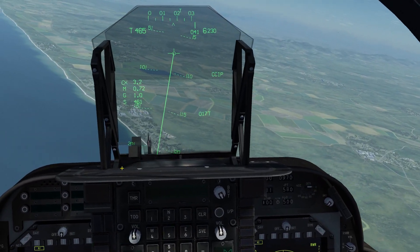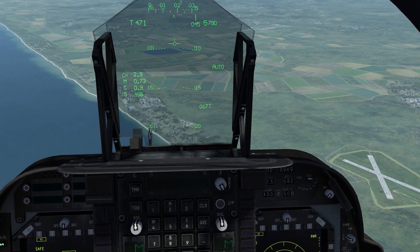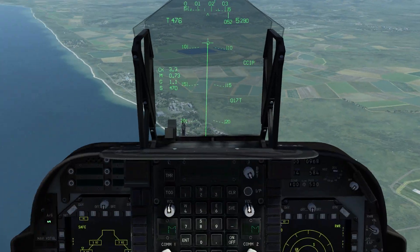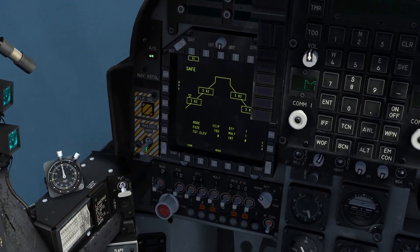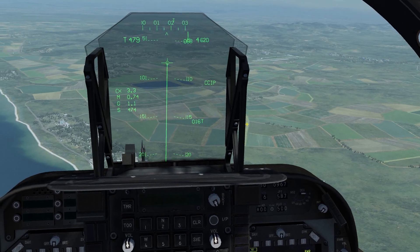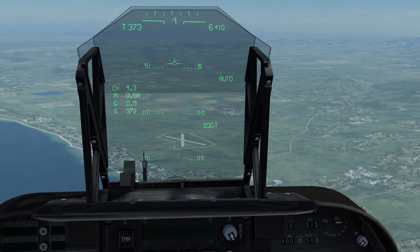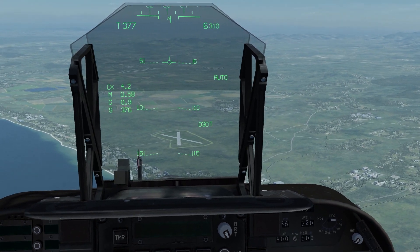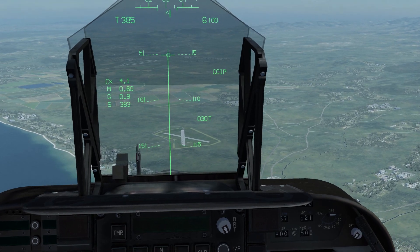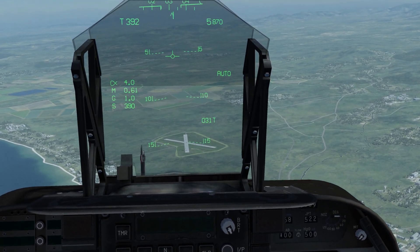This can also be changed on the HUD by pressing the uncage button. You might notice it is flashing — that is because I have not yet enabled the master arm. When the master arm is enabled the flashing will stop to indicate it is ready. I'm going to press uncage to switch to CCIP mode. Remember it is a toggle.